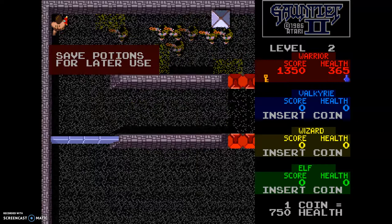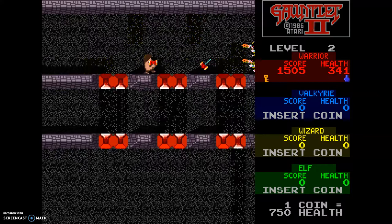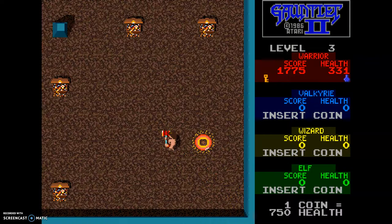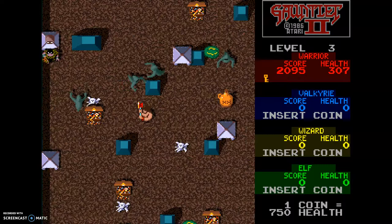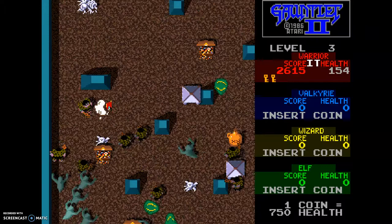I got a potion or something. Whoa, this is a lot of enemies. Something I noticed is that when you're about to die, it kind of tells you like, 'Hey, you're about to die, you should insert another coin.' So that's pretty funny — it makes you spend more money to keep playing.